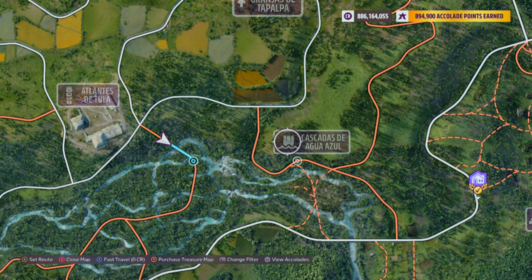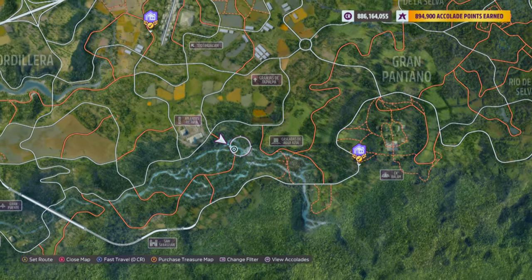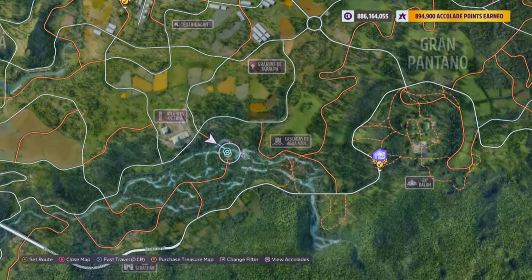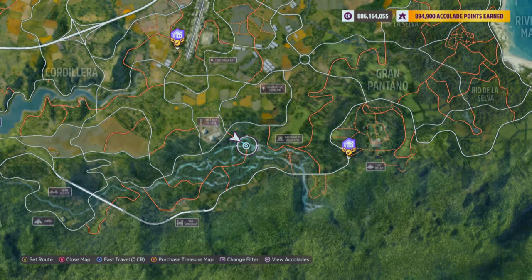As you can see, here's the location of Cascadas de Agua Azul. If you don't already know where these flamingos are, that can be a little misleading, but here where I pinned is the exact location. There's a gigantic waterfall, and this is also near the collectibles where we had to smash those flamingo cutouts.